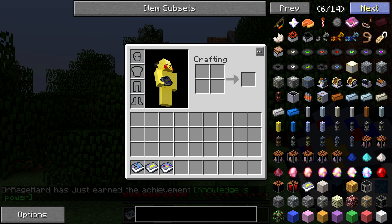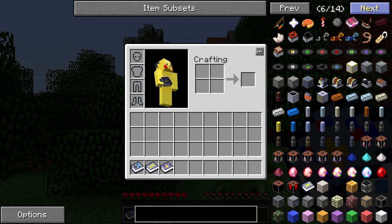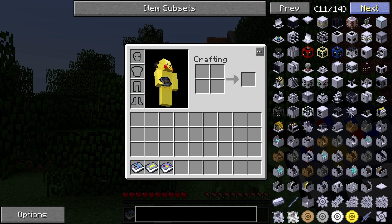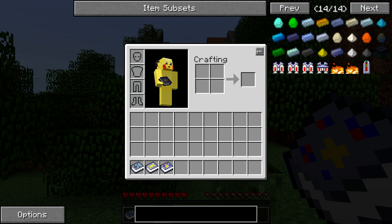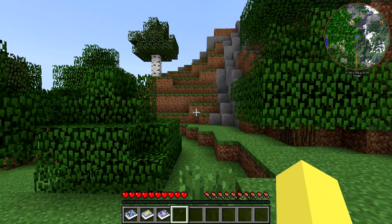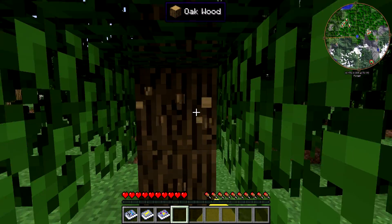And if we open up and start flipping through the NEI tabs, you can see that's where a lot of the new stuff comes in. There's so much different stuff that we can mess around with - it's going to be awesome and it looks really in depth. So to start things out, unfortunately we can't start doing a bunch of fun stuff right out the gate; we've got to punch some trees.